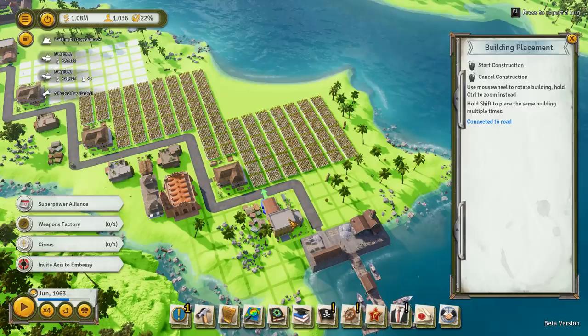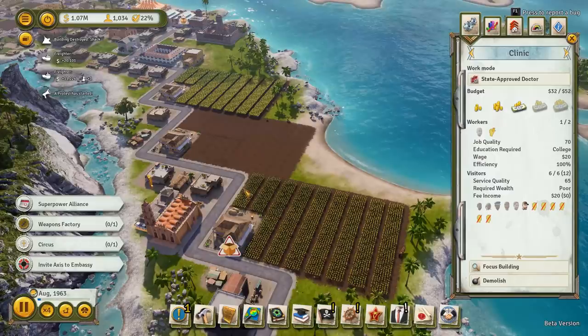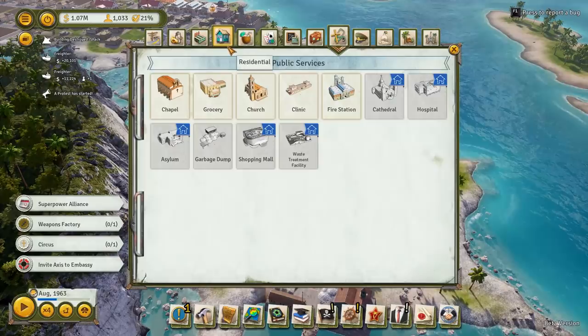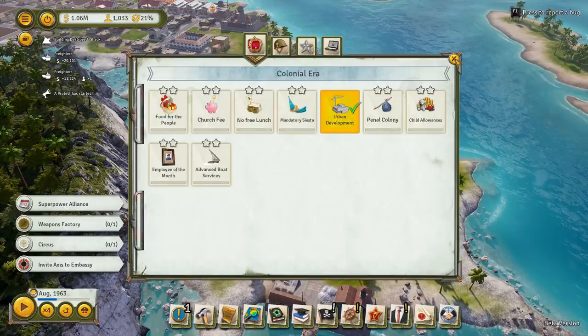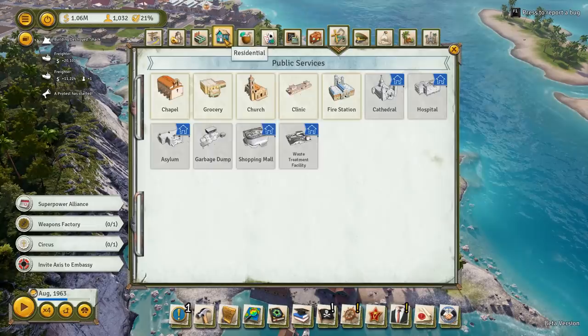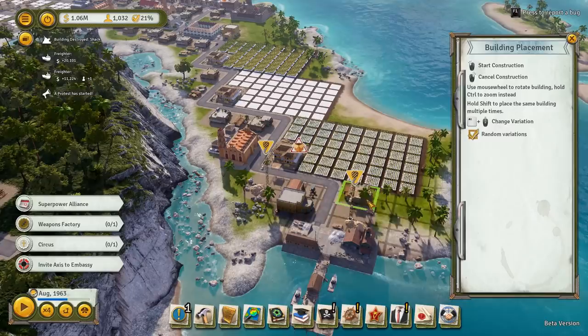It can fit there. We'll have a grocery store here as well. Church, food, health - that is pretty much all you need. Then we could build some houses. What you should do is go to the edicts, do urban development so that your houses cost like 50% less, because I'm probably going to put in a fair few houses. We can get a few in there - let's cram some more houses in wherever we can.